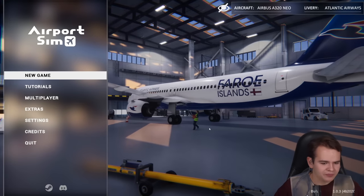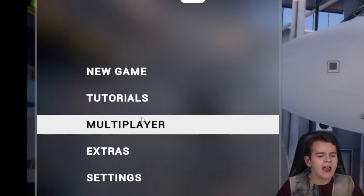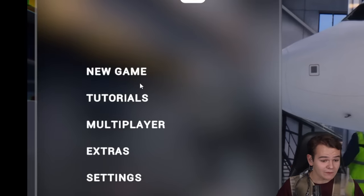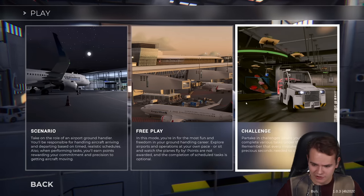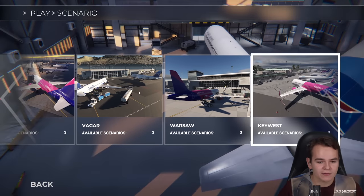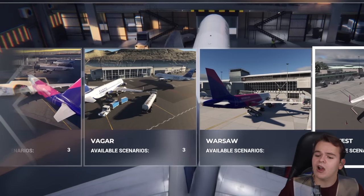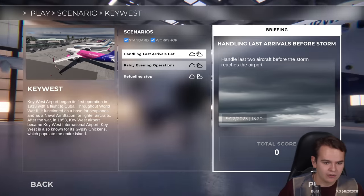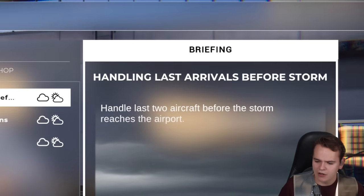Let's start a new game here. We're going to skip the tutorials. We even have multiplayer, which is really fun too. Scenario, free play, challenge - I guess let's try scenario mode. We can check the airports: Megara's interesting, we tried that earlier in the Faroe Islands, but let's try Key West. Briefing: handling last arrivals before a storm.